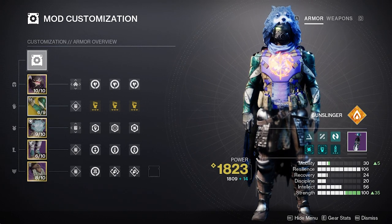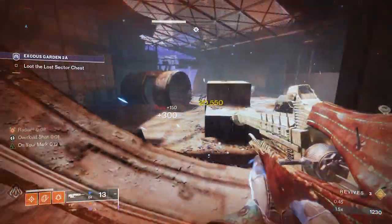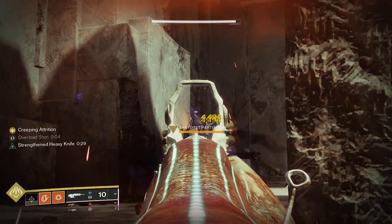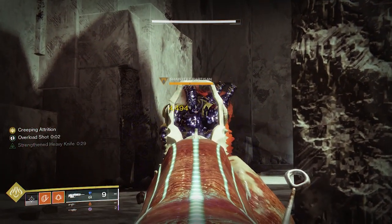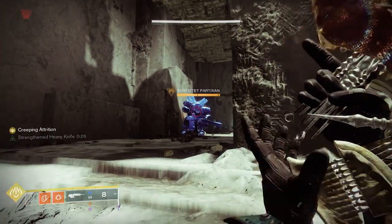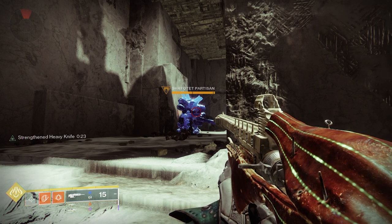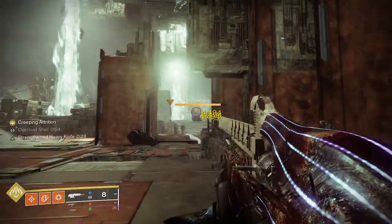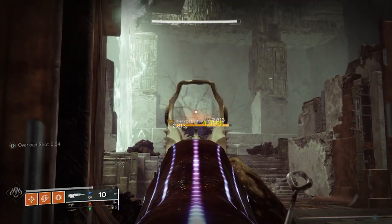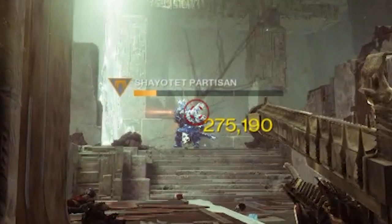Let's check how this build works. Although this build sounds complicated to understand because of the synergies between exotics, subclass, and armor mods, it is easy to accomplish. After doing six precision hits, your target will be frozen. Remember, do not shatter the frozen target — we need that ice. During this, you automatically activate Athrys' Embrace perk and your knife gets a massive damage buff. When you throw your knife, two different scenarios may happen. First, you get a body shot — you'll get around 190k damage, which is the lowest. It's good, but we want to maximize damage. Second, when we do precision hits, the damage hugely increases to around 290k. Isn't that awesome? You can be the master of that with a bit of practice, I'm sure.